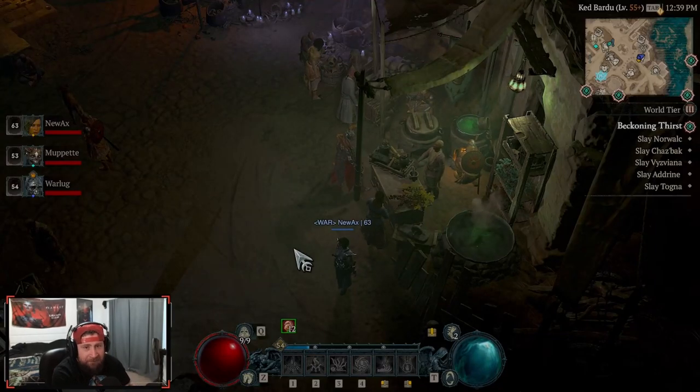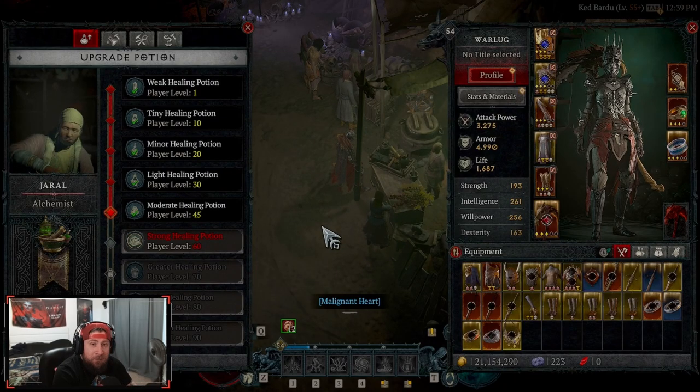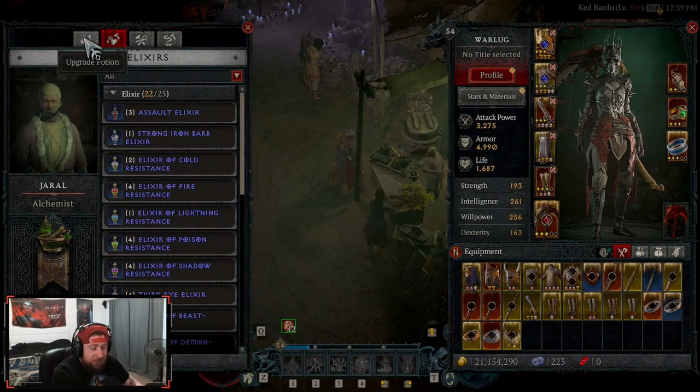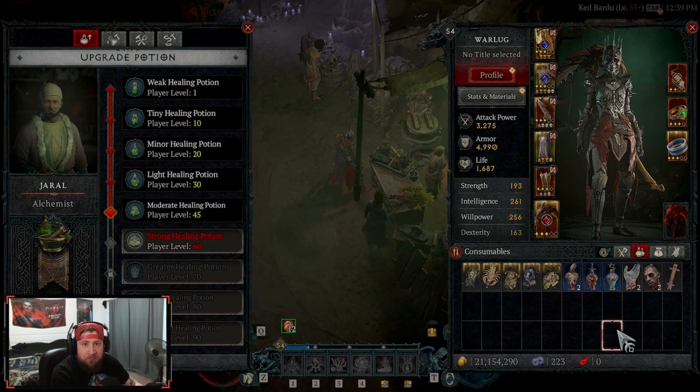What's up guys, War here, welcome back to the channel. I found something really cool at the alchemist when I was just trying to make crafting materials for my potions and elixirs. There's something really cool that's in the game now in Season 2 of Diablo 4, Season of Blood.